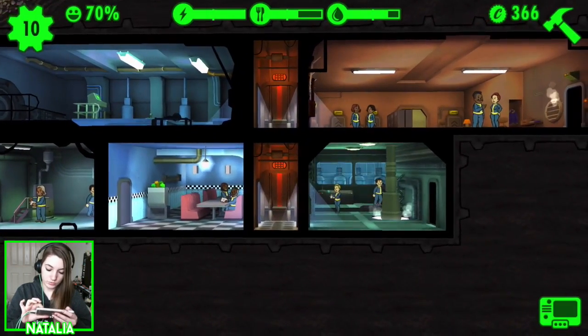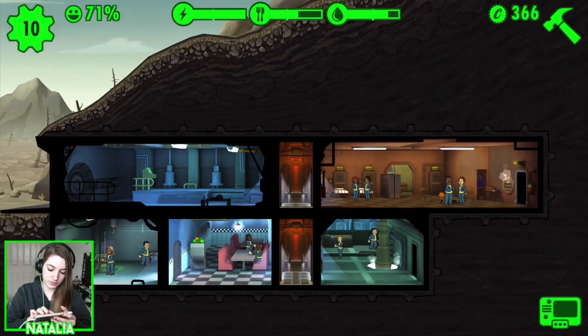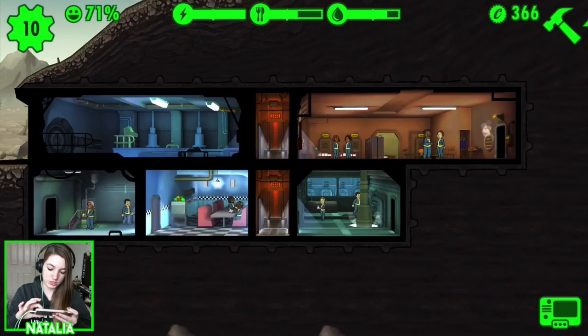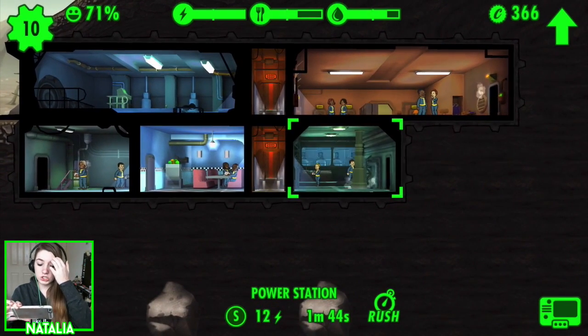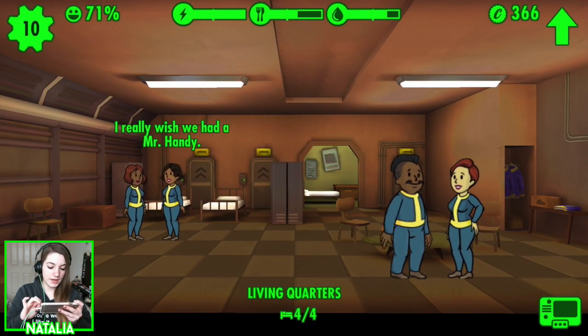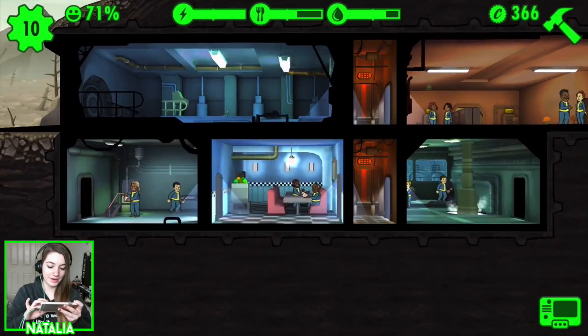I want to move the water treatment room over here, but I know to do that I need to first place another restaurant there, because I want to make double rooms since it's much easier. But then I also want to extend the power station — there are so many decisions. Have we got a pregnant lady yet? I really wish we had a Mr. Handy.